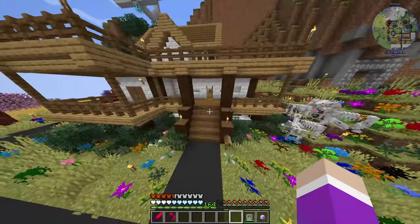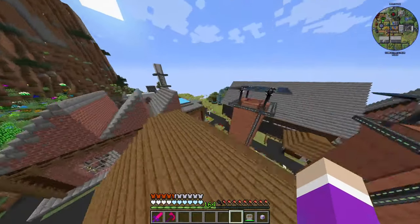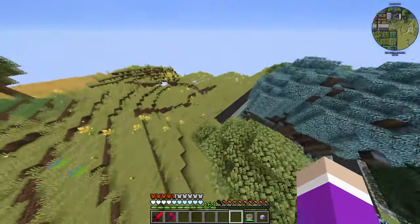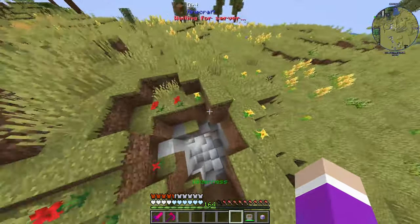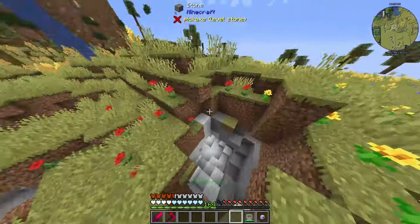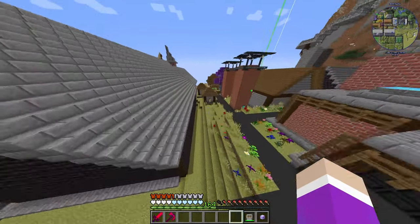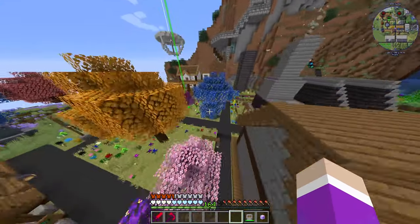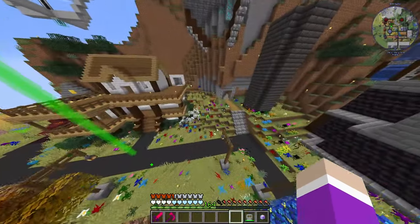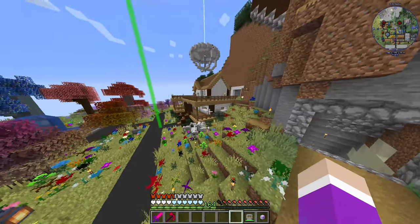Then we moved on to making our house. There used to be a village here and we spawned somewhere over here — I think actually over here, because we first found our first spawner over here. Recently broke the chest, but it was right here and we got ourselves out some decent armor or something. I think it gave us a bit of a health boost, and we ended up having a spawner. We tried to make a spawner in the wall just to get a bit of string to get started, which was pretty nice.